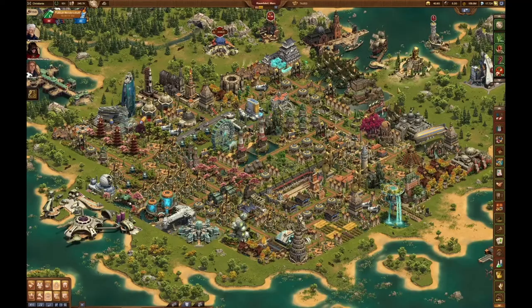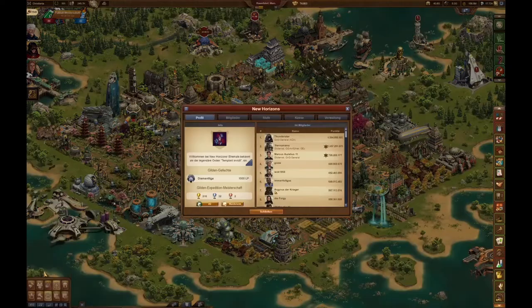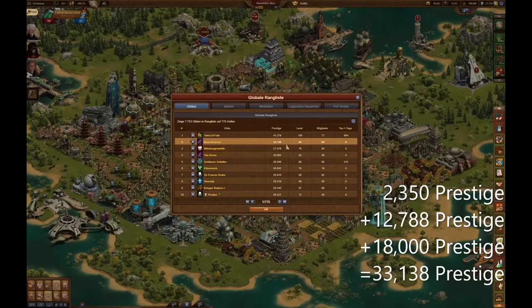Last but not least, we need to calculate the prestige from the guild battlegrounds. We visit our guild profile again. We find the number of 1,000 league points right here. This value needs to be multiplied by 18 to get the whole amount of prestige points. All values summed up, we get our 33,138 prestige points.